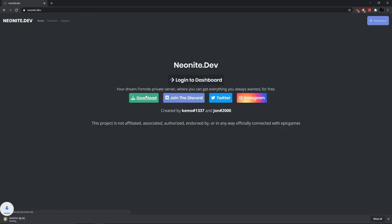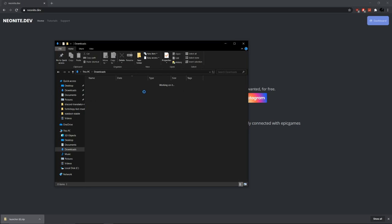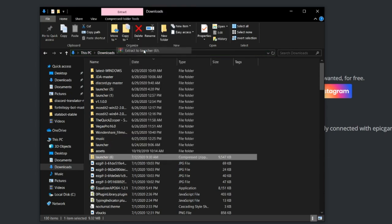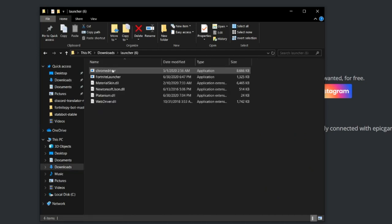Click on 'download the launcher' and it'll come up as a zip file, so just click on that and it should extract it. If you have a zip extractor — I'm not sure if mine actually extracted, so I'm going to check. It didn't extract, so I'm just going to extract it to 'launcher 6.' And after a moment it'll work — there it is, launcher 6.